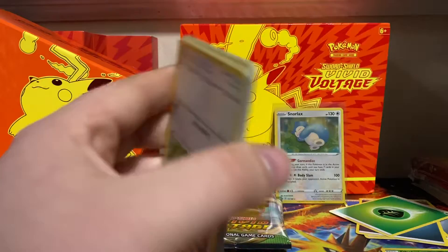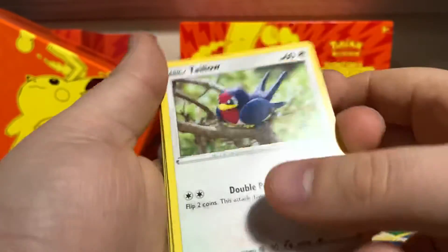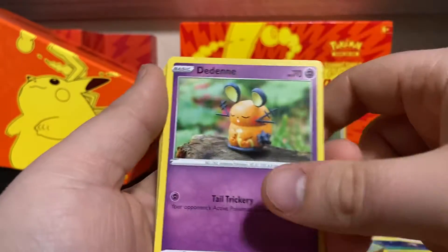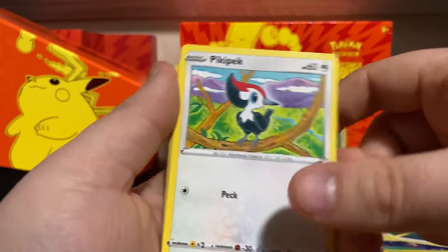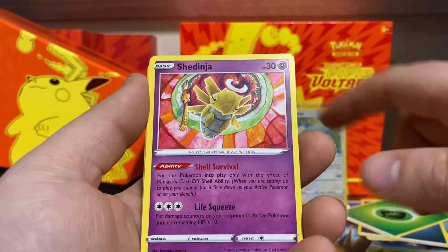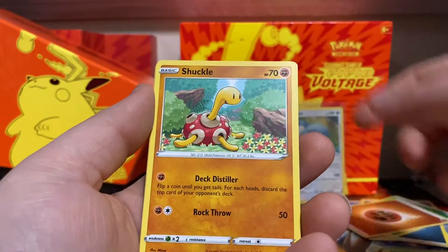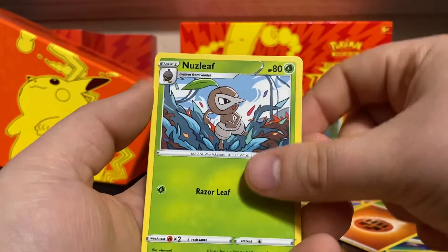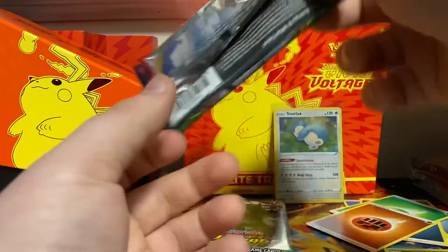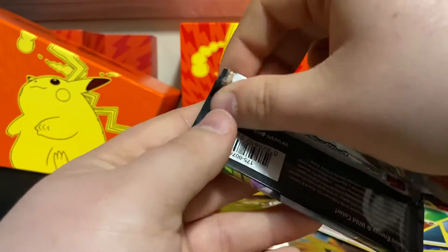Code card. Taillow, Yamask, Wooper, Wooper, Dedenne, Pikipek, Opal. Reverse is Shurikane — that's our rare. Fighting Energy, Shuckle, Nuzzleaf, and Memory Capsule. This pack does not look good.